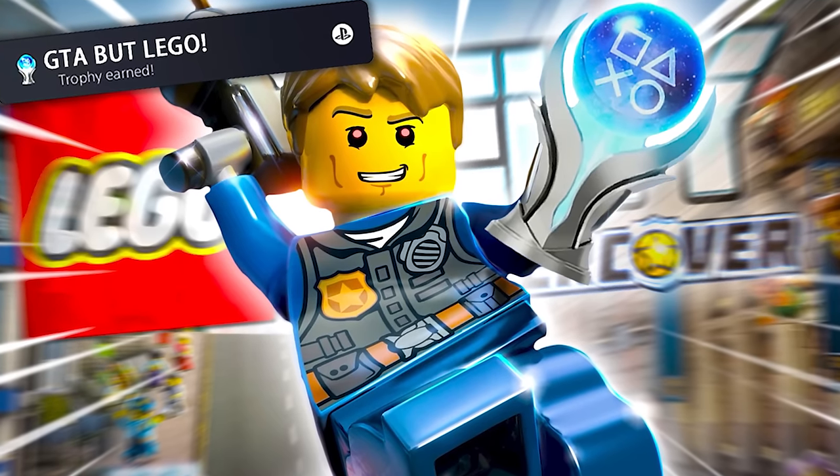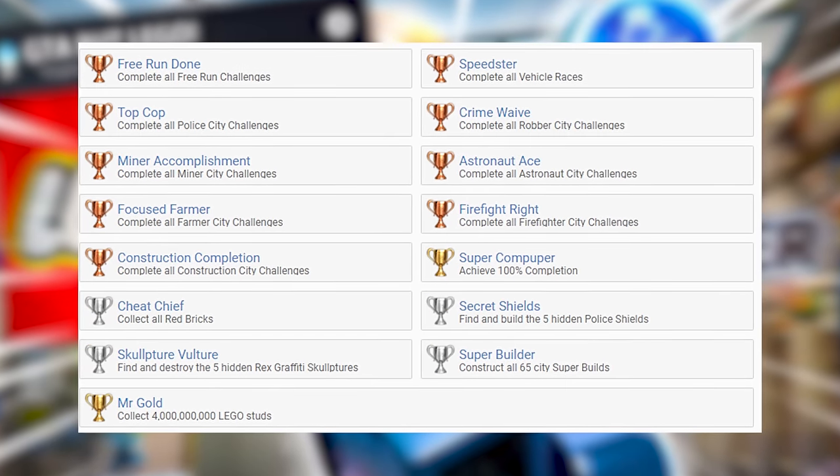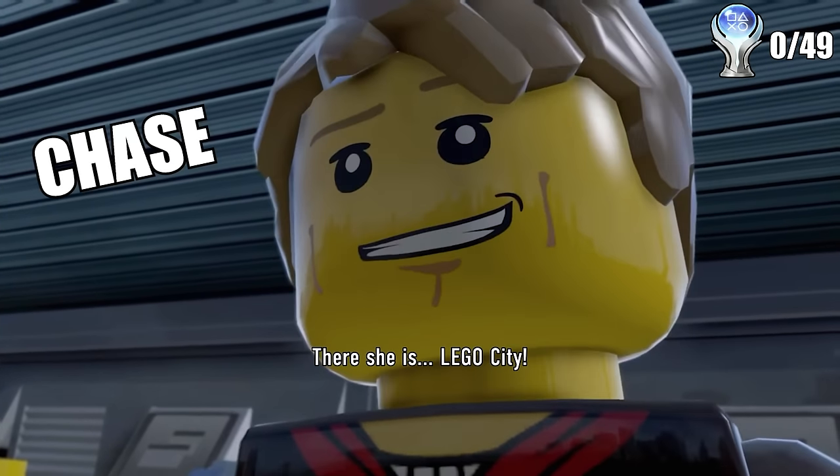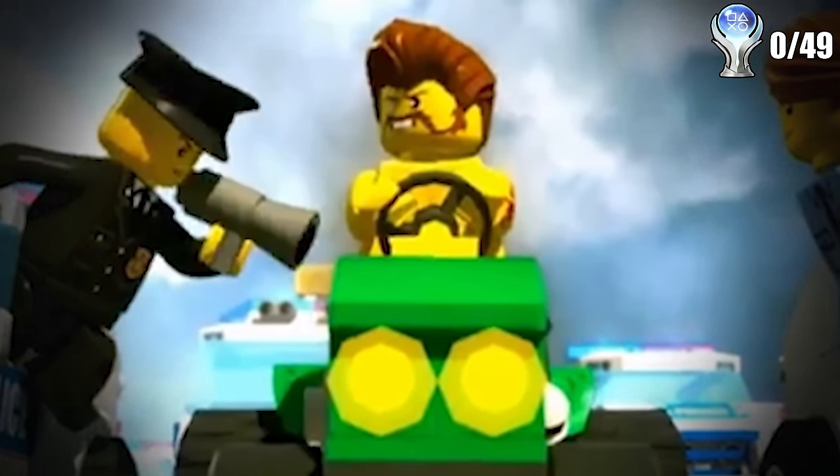LEGO City Undercover has a total of 49 trophies. Lots are from story and collectibles, so there aren't many random ones throughout. The story surrounds the main character Chase McCain and his hunt for Rex Fury, who is quote unquote leading the crime scene in LEGO City.